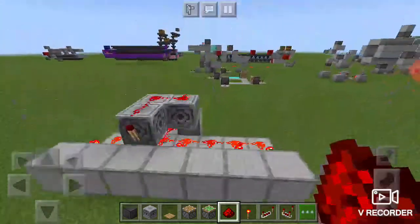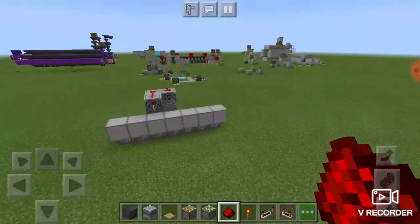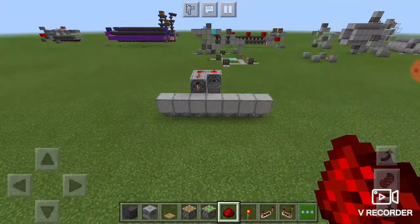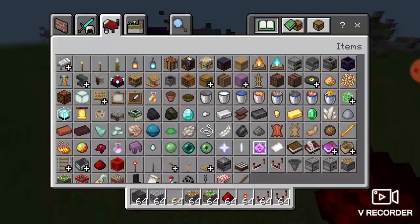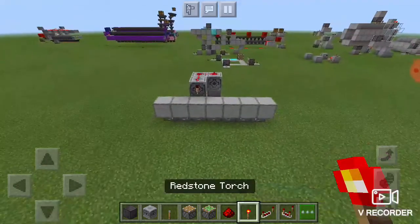This is how you're going to build it. All you need is a block of choice, a bunch of levers, a bunch of redstone, and some torches.